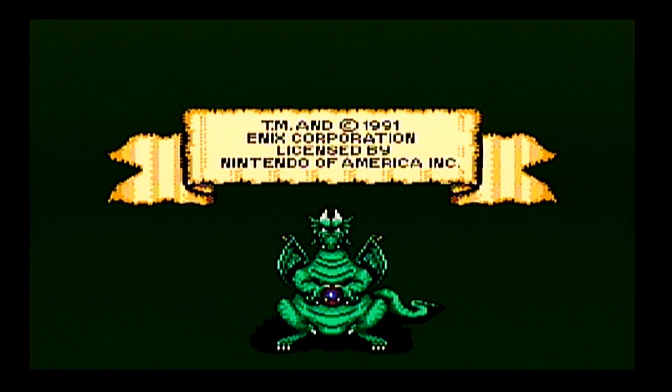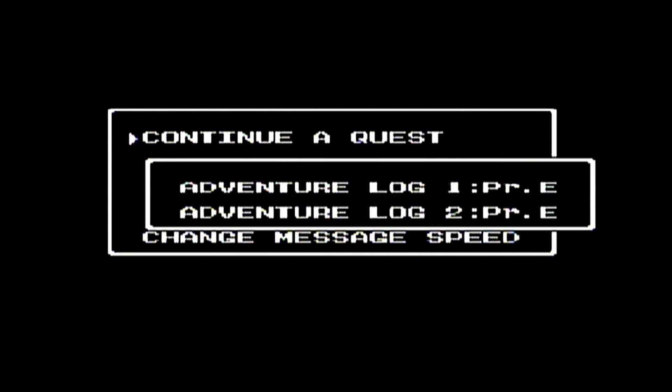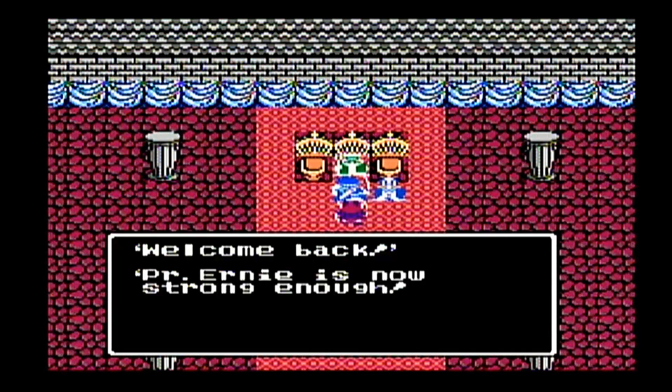Welcome back everyone to my Let's Play of Dragon Warrior 3 for the Nintendo Entertainment System. It's time for the bonus episode. In this bonus episode, I'm going to be showing off the max stats of all the characters, all the items in the game, and then we're going to take on Zoma without using the Ball of Light.